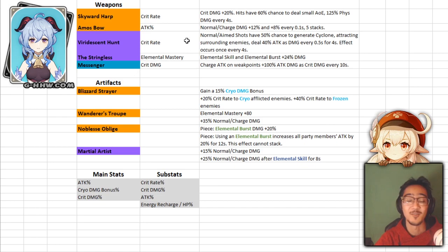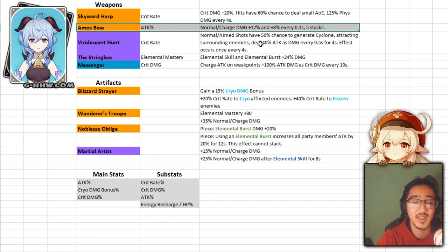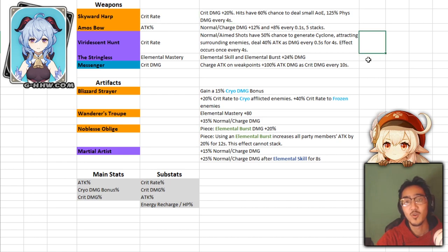Now let's look at weapons and artifacts — all focused on damage. For 5-stars we have the Skyward Harp and the Amos Bow. Skyward Harp gives crit rate; Amos Bow gives attack and increased normal and charge attack damage. Honestly, I think Amos Bow would probably be better in this case, since crit rate is relatively easy to get on cryo characters. But you can't go wrong with either — whatever 5-star you have, go with it. Both will give you solid damage.